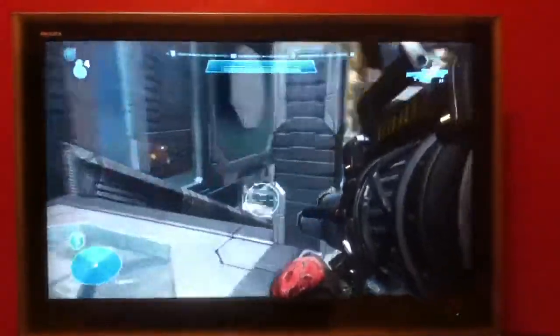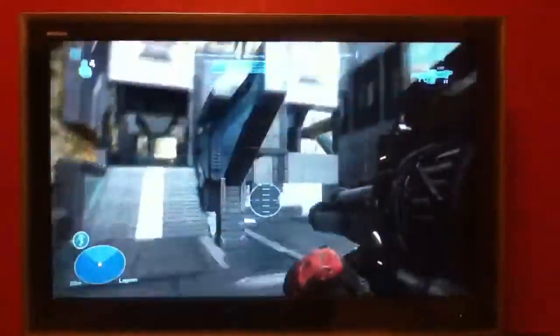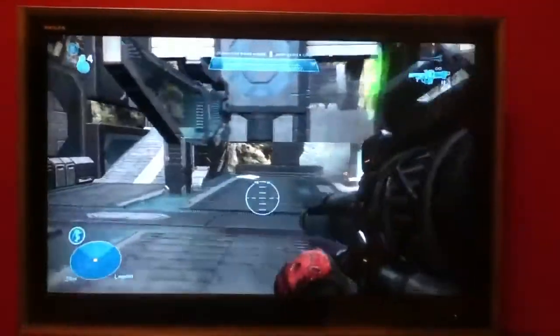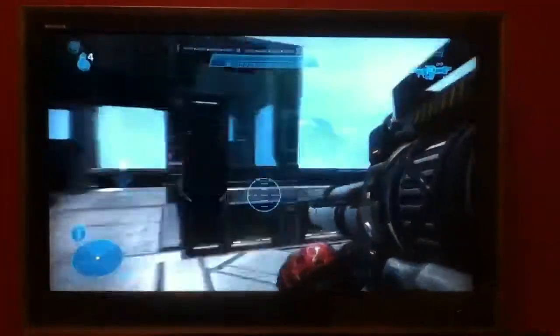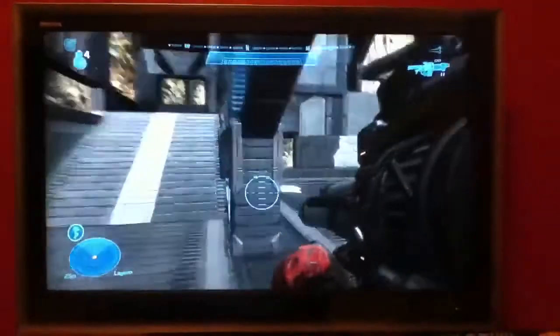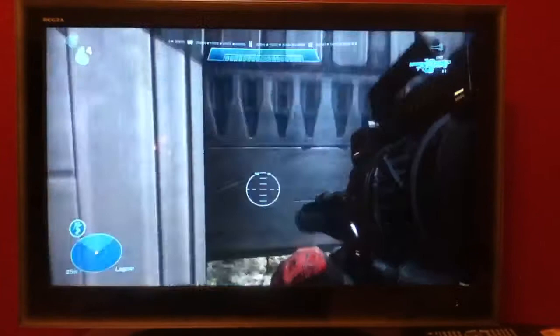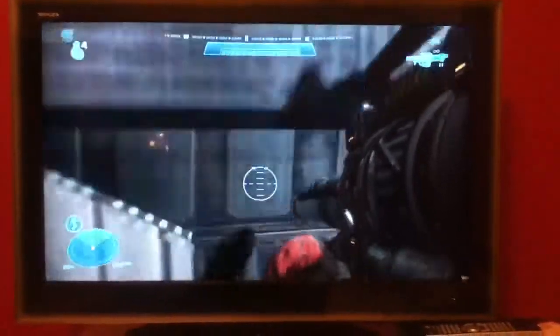I'm going to show you a hiding place in the cage. And here it is, up here. If you get up here, then you can find this little hole right here. You move as close as the wall and jump.